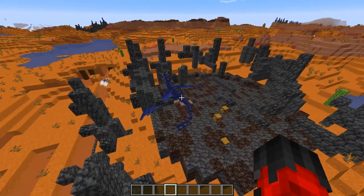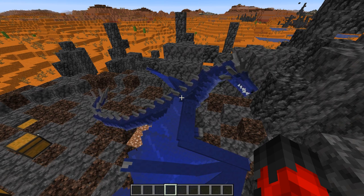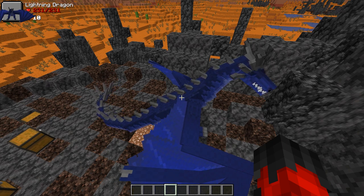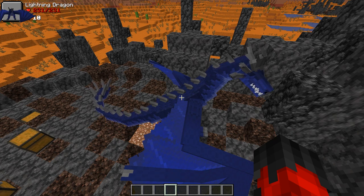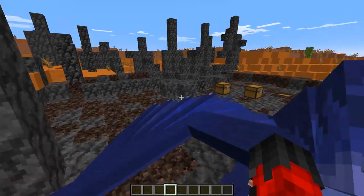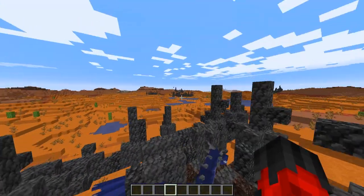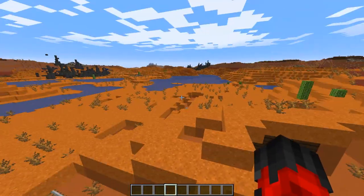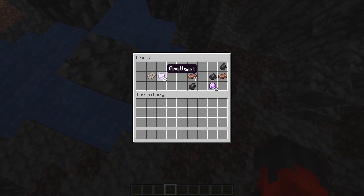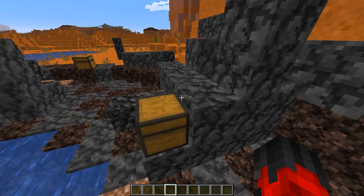Look at this electric blue dragon here — looks like a stage two, having a little nap. I can compare its health to determine its stage. It has 231 health, so according to the wiki that makes it about a stage three — a young stage three dragon. Around the roost we've got some copper, bones, a chest with an iron chain link, a mob spawner, and another chest with amethysts, copper, flint, copper leggings, and manuscripts.